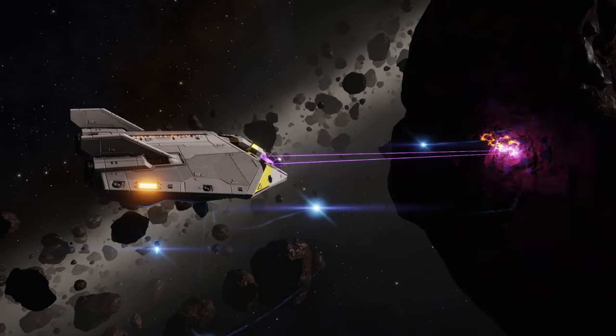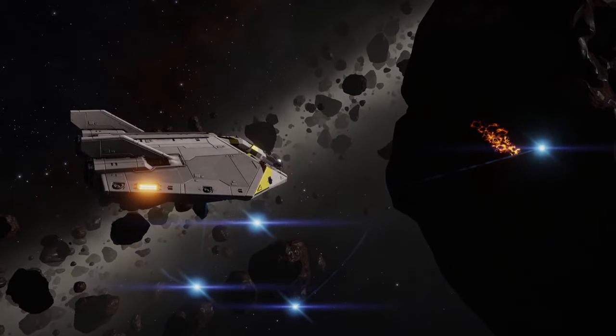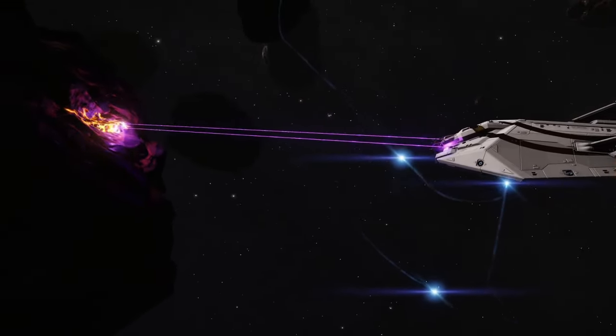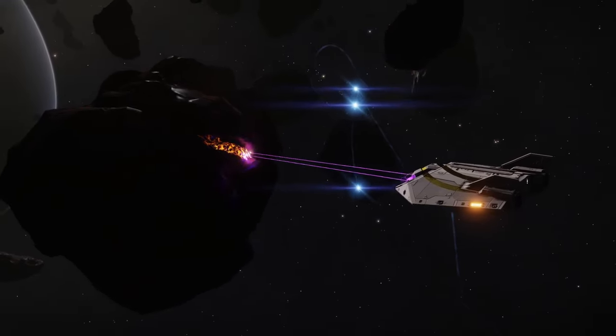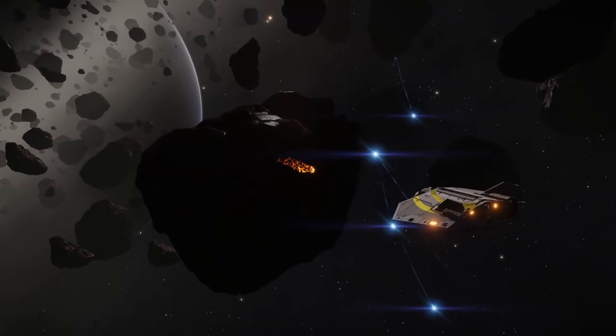First of all let's cover the different types of mining. In Elite there's laser mining where you use mining lasers to shoot at a rock and gather fragments that pop off its surface. This was the original type of mining and is still pretty profitable to this day. The positive of this type of mining is that it can be done on any asteroid, though you'd still need to search for rocks containing the mineral you're looking for.